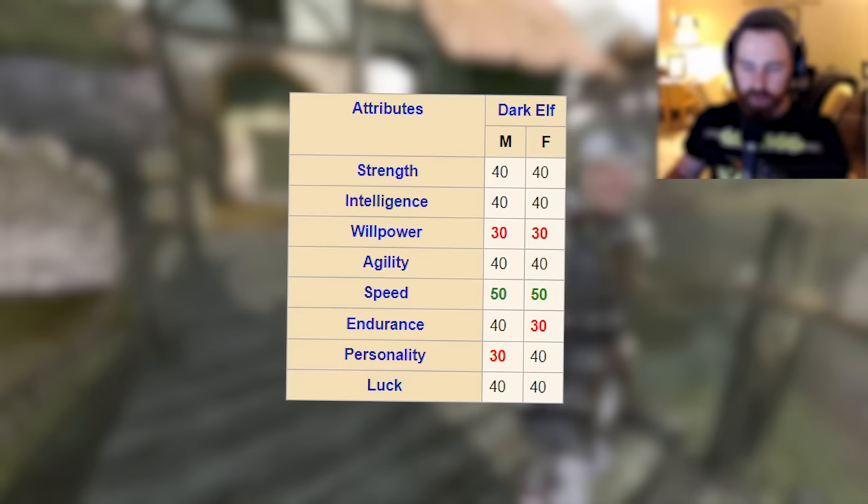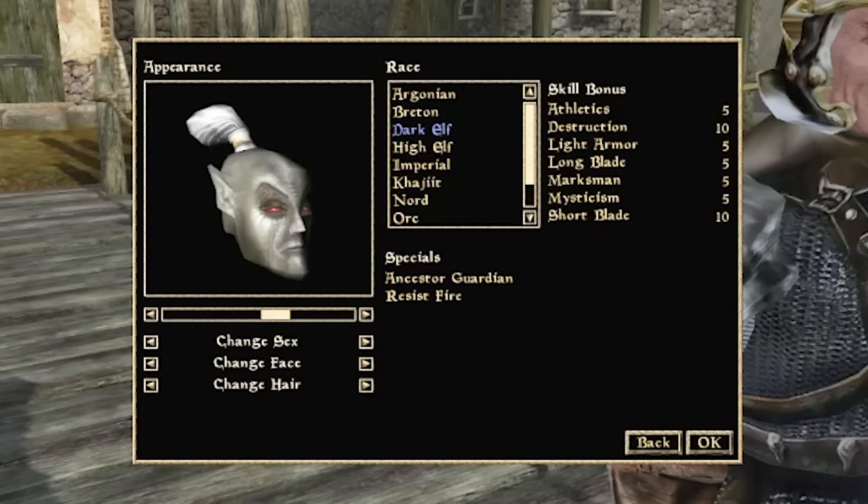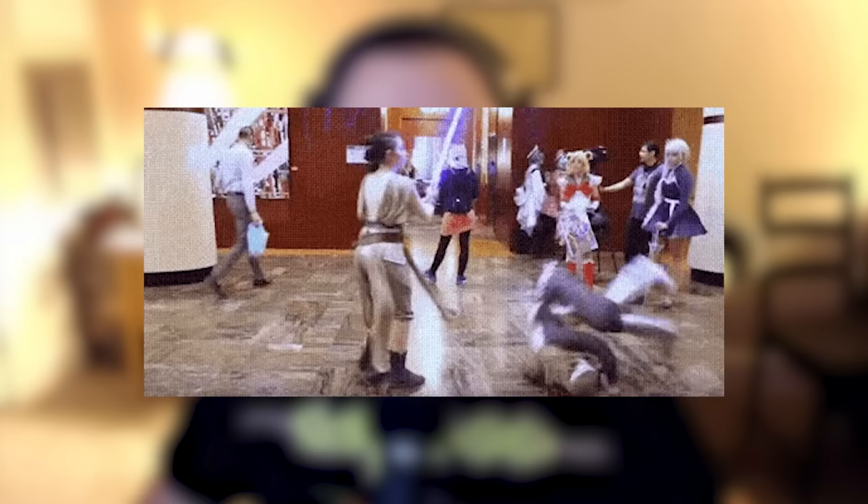Dark Elves start with 40 Strength, 40 Intelligence, 40 Agility, 50 Speed, and 40 Endurance — a great all-arounder. The only thing lacking for a Spellsword is the 30 Willpower, though the 40 Intelligence does give a bigger magical pool. We also get two specials: Ancestor Guardian, a Sanctuary for 50 points making it much harder to get hit, and a 75% resistance to fire — one of the most common elemental damage types in the game. Very balanced, very fast, multiple damage sources.